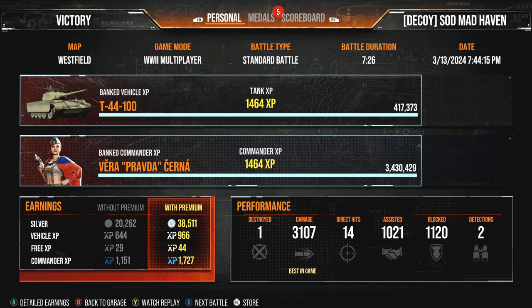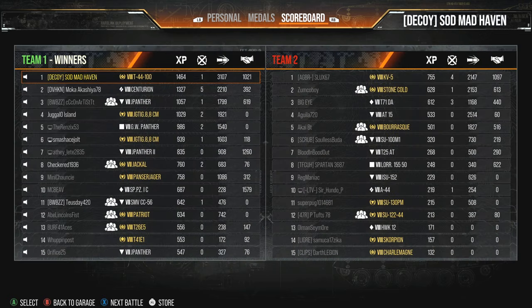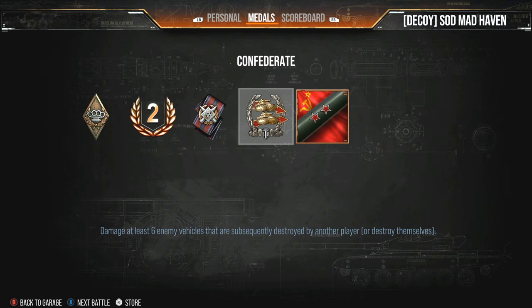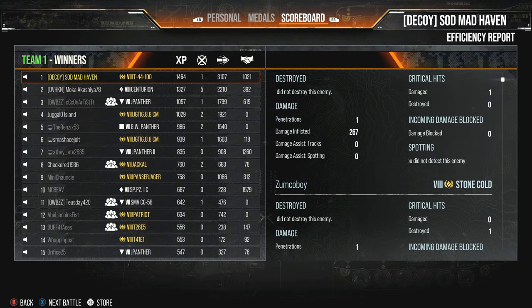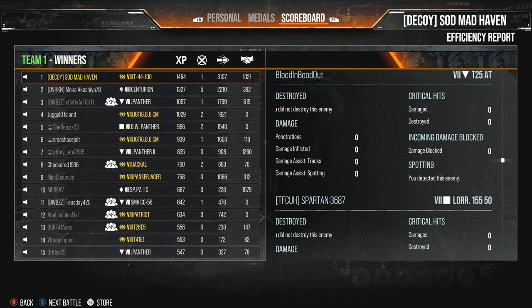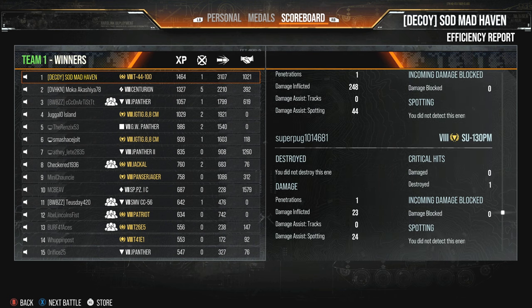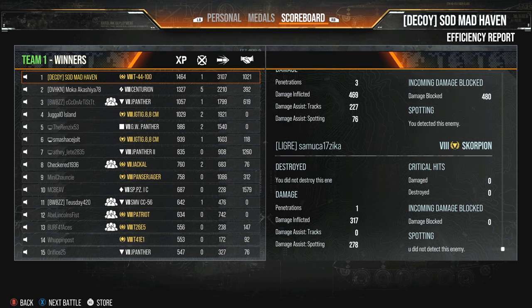I actually really wonder how I got MVP when he got five kills compared to my one. Then again, I did a lot of damage and a lot of it was within my render range plus a thousand assist. Confederate - I actually forgot what Confederate was. Damage at least six enemy vehicles that are destroyed by another player or destroyed themselves. So I shot a lot of stuff - the KV-5, Stone Cold, AT-15, the Borask, T25, the Lowe, ISU, SU-130PM, the Hawk, Scorpion. I did shoot a lot of things.